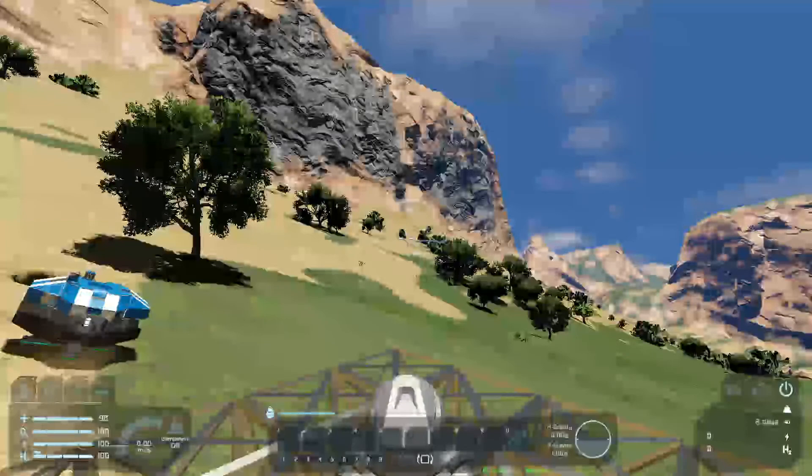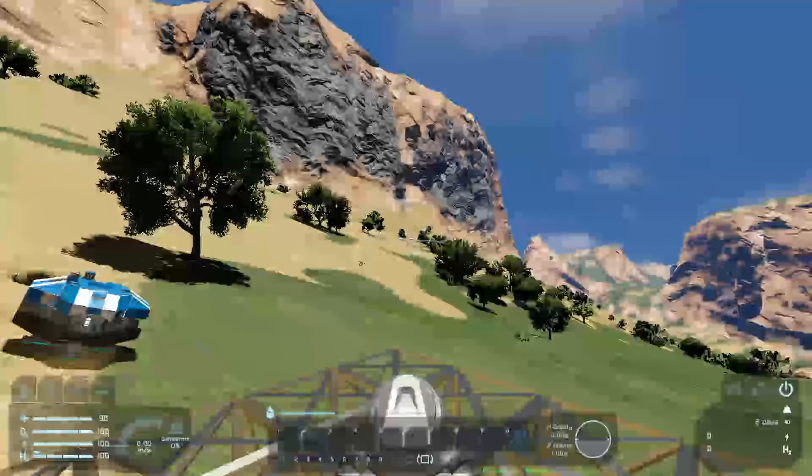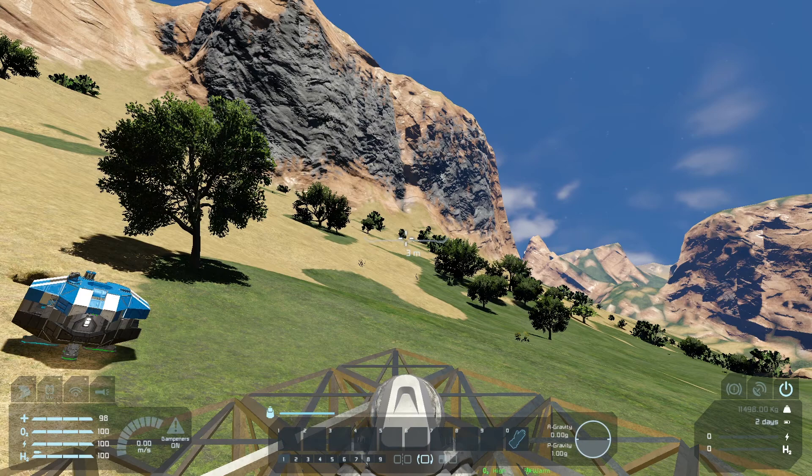If you notice the hotbar at the minute, it's completely blank. That's because these are the controls for the drill ship, not our personal inventory. So to set up this hotbar, I'm going to use the G menu. I know that's normally your building menu, but it's slightly different when you're on a ship. Tap G and this is showing us all of the things that we've got on our ship.